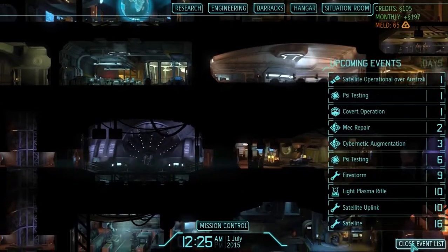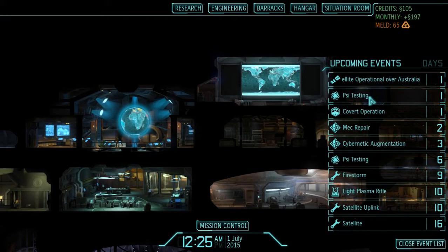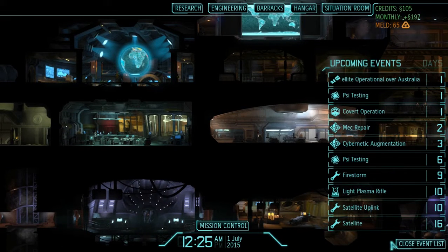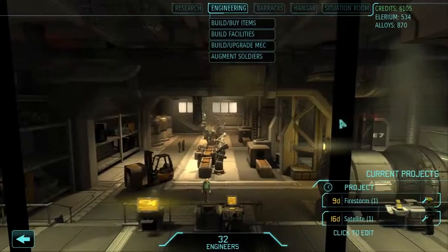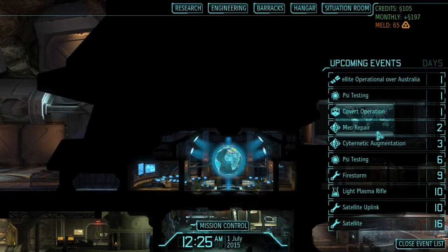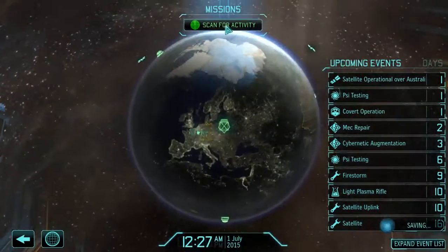We still have a hundred dollars — not sure what else I want to do with that right yet. We could probably do with another interceptor, although there's no real point since we're going to get into Firestorm range. Also, the covert op is in one day. I'm wondering if that mech upgrade was instant or if it's going to take some time — I guess one way to find out.